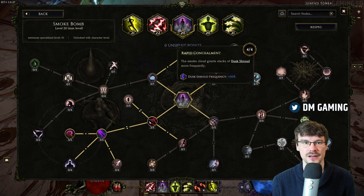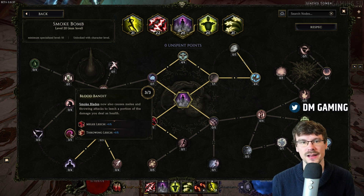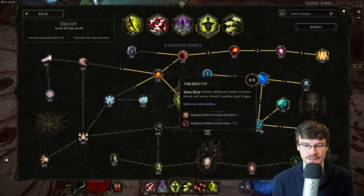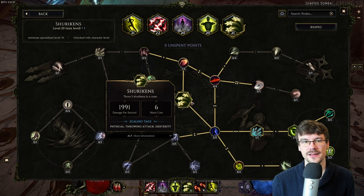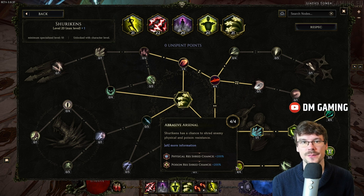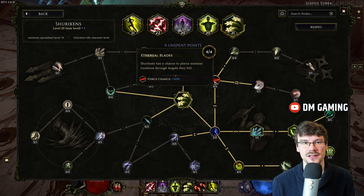For Smoke Bomb, we want the dodge node, increased radius, the Dusk Shroud node, and at the bottom, additional damage plus melee life leech. For the Decoy, there are two important things: the armor shredding nodes and the additional decoys node. For the Shuriken, the first thing is increased armor, and the second is decreased enemy resistances, along with shuriken duration and the piercing chain.